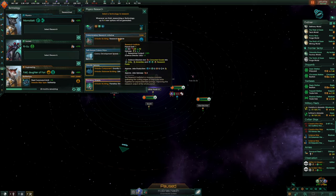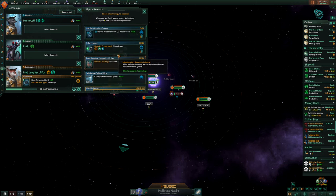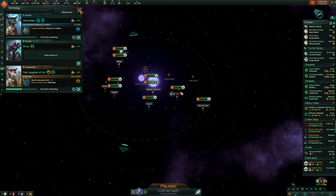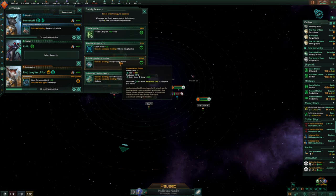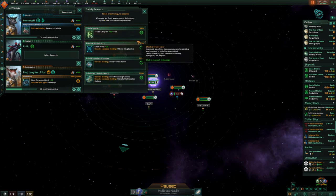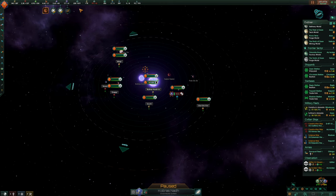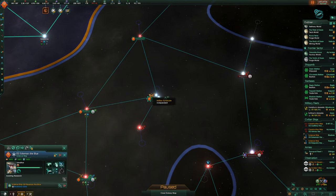X-ray laser. Research Institute — that's probably quite a good one. Let's go for the research institute. Society research: leader lifespan, Hypercoms Forum, food processing centers, climate optimization. Leader lifespan again is going to be good, so let's go for that. Then science ship.